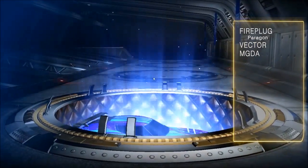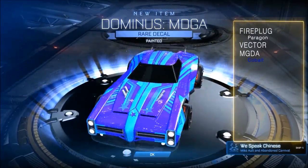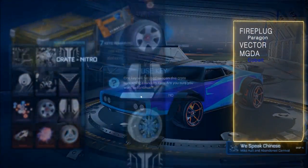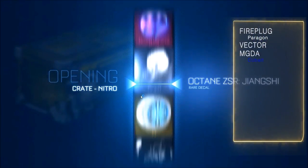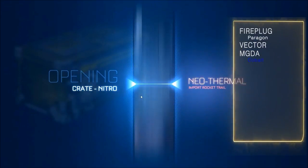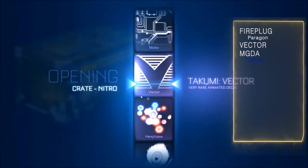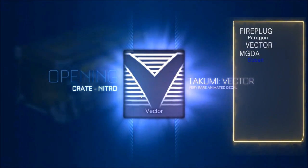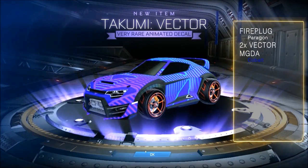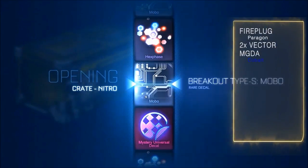MDGA — it's quite a nice skin and painted. They like giving me the certified and painted ones, not that I'm complaining. Okay, another Vector — not bad, just a normal one. Okay, so we've got six more.